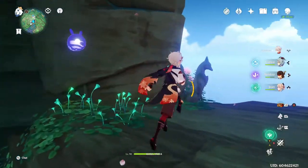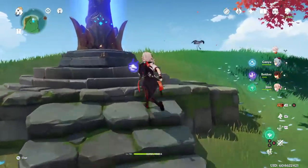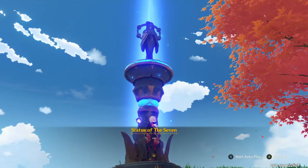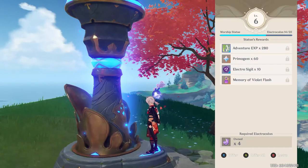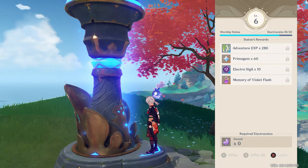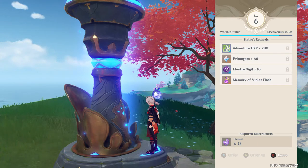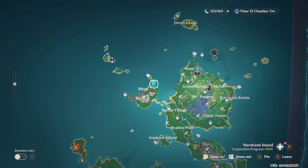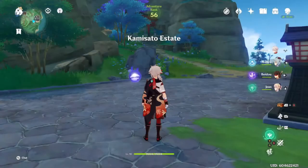Just like the tree, the Statue of the Seven here won't let you level it all the way to max right now - level six is the highest you can get it currently. There are exactly 20 electroculus available to find, meaning you are missing two in order to level all the way up. The rewards here are also good - this is where you get your constellations for the Electro Traveler, whose constellations are very nice, along with wishes and other good rewards.